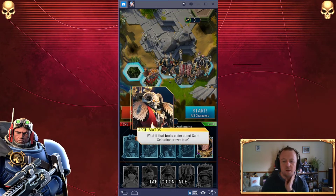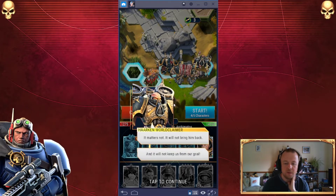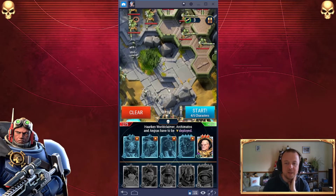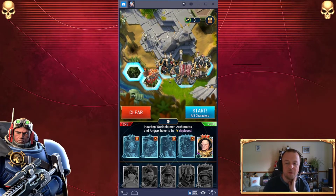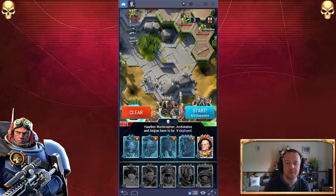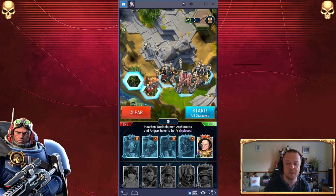In-game dialogue: 'What if that fool's claim about Saint Celestine proves true?' 'It matters not — it will not bring him back and it will not keep us from our goal.' All right, so we have the option of a four deployment — I'm gonna take that option. We can see the vox casters, and let's look around at the positioning for just a second. We're gonna do a little switcheroo.